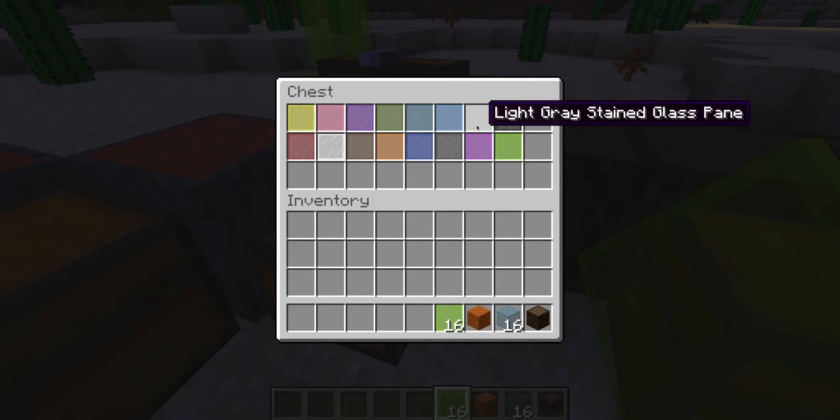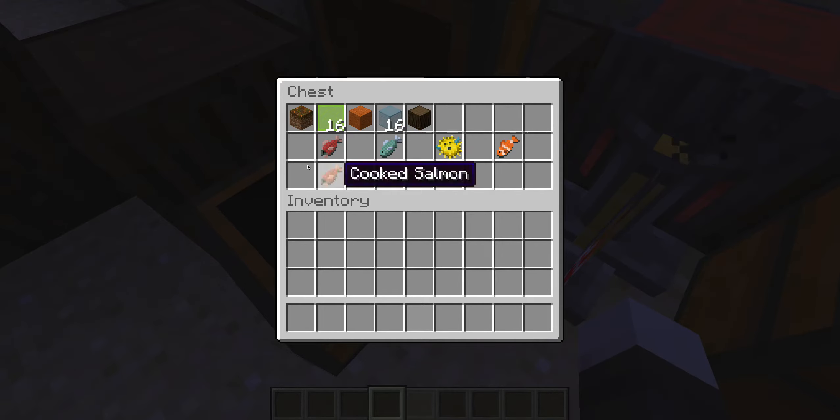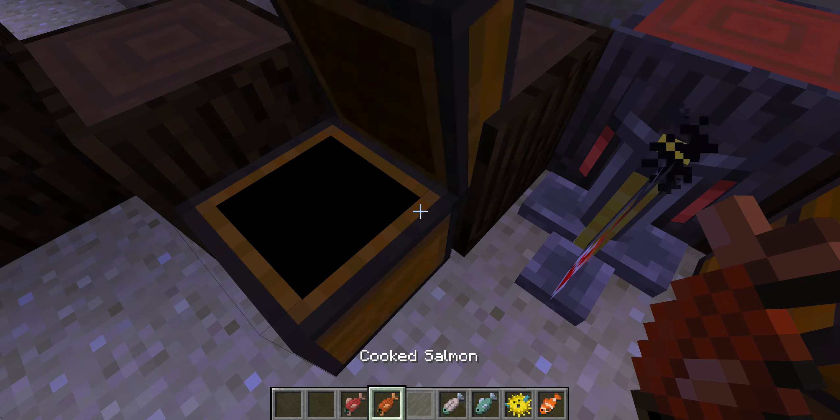We have podzol, which I don't know which biome it's from, but it's just a type of dirt in that biome. It doesn't have anything special — I thought it would make good farmland, but no. There's also a skeleton nearby, and the last thing we have is the new fish.